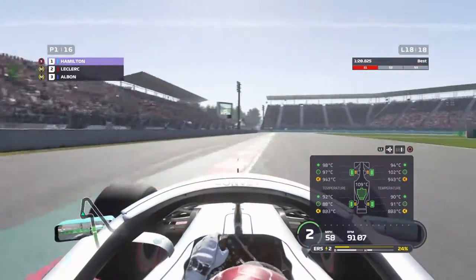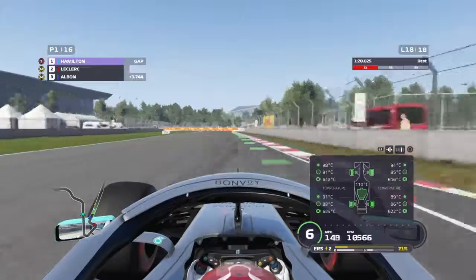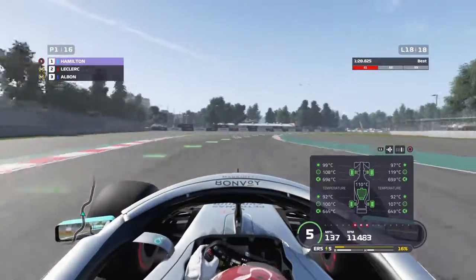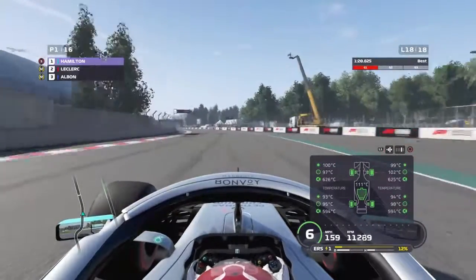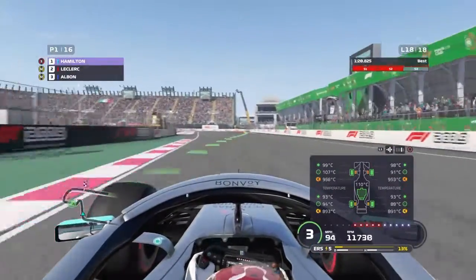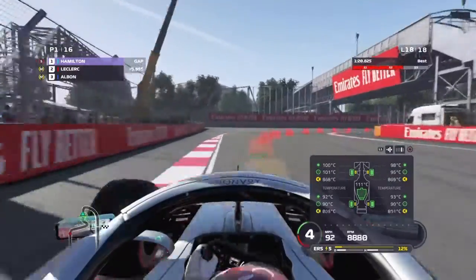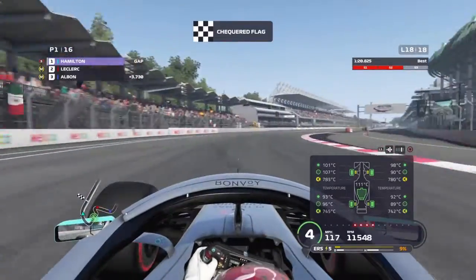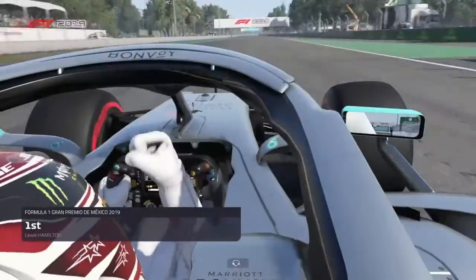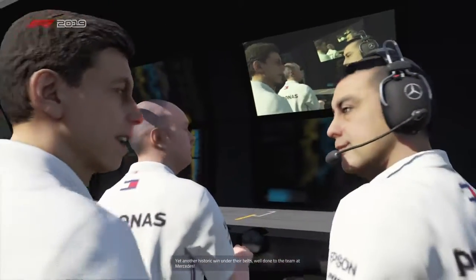As we come through the final lap I'll just cut the rest out because it's just me driving around Mexico. I am quite far ahead of Leclerc, who's nowhere to be seen. I'm sliding all over the place because the tires have gone off so badly — just skidding everywhere trying to keep it under control. As we come through the last stadium section the confetti starts flying because it's the final lap. Coming through the final corner — from last to first, winning the race at Mexico! If Hamilton does this in the real race today, he will be World Champion.